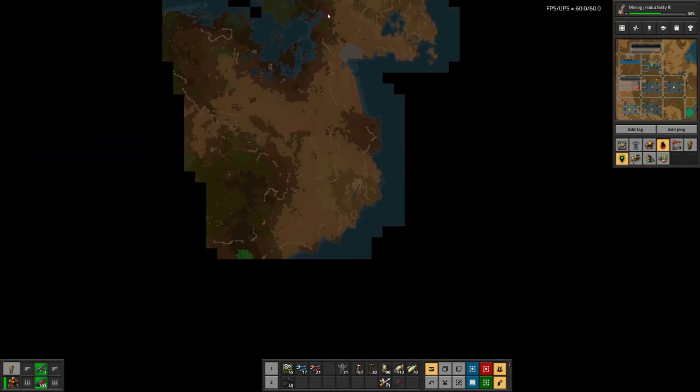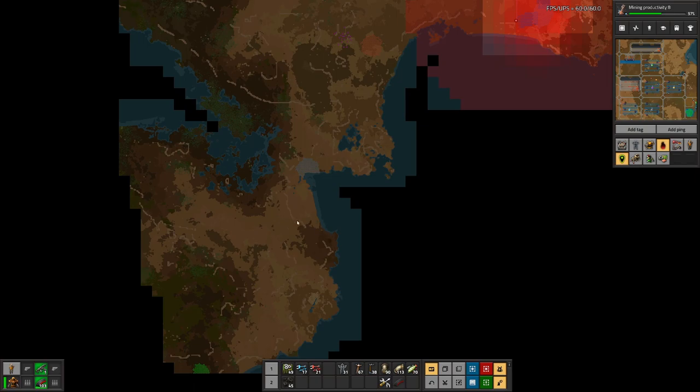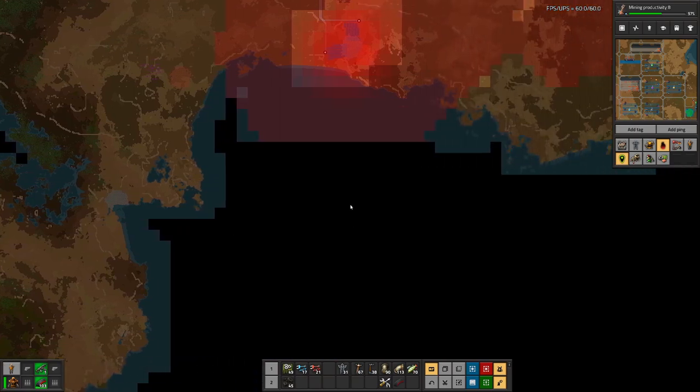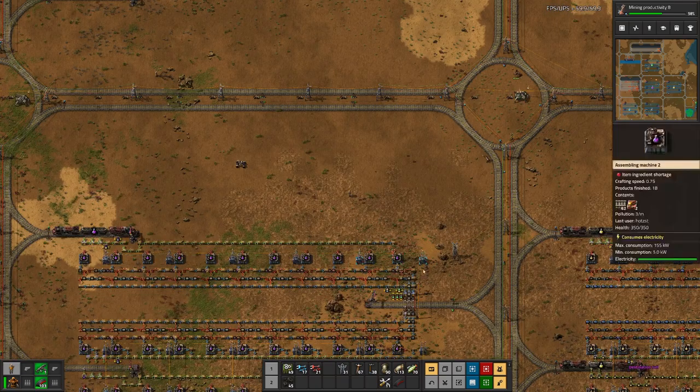I explored a bit around here to see any landmass from where we might get some attacks. And it looks like here we do have a chokehold, a bottleneck on a small land bridge. So if that comes as far, we can cut off here with a wall and hefty defense. But by the looks of it, down here we have quite a bit of water, so that at least is fine.